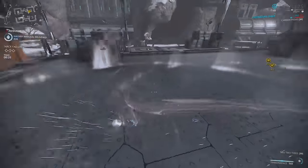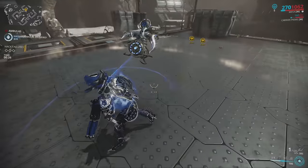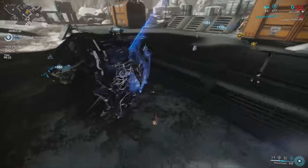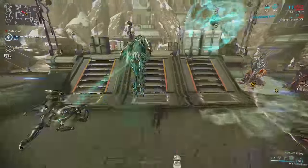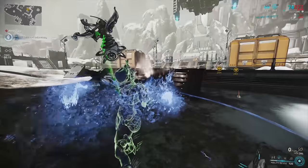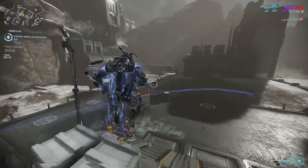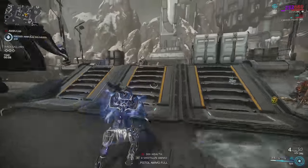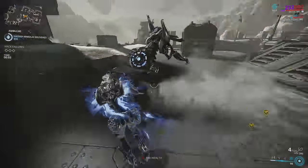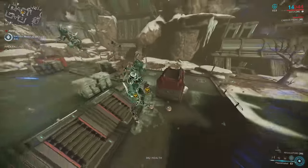This here is Zenurik's Energizing Dash. This little orb gives me 5 energy per second when I'm standing inside it, and when I leave it gives me 5 energy per second over 30 seconds. So for 30 seconds I have 5 energy per second to regen. Nullifiers are the bane of my existence — bring a high fire rate weapon to deal with those guys if you don't want to jump into the bubble.